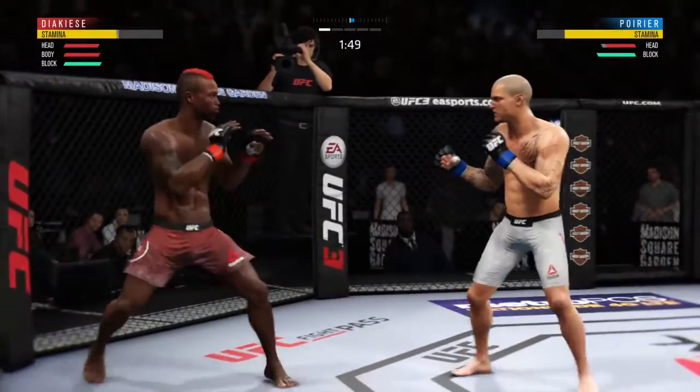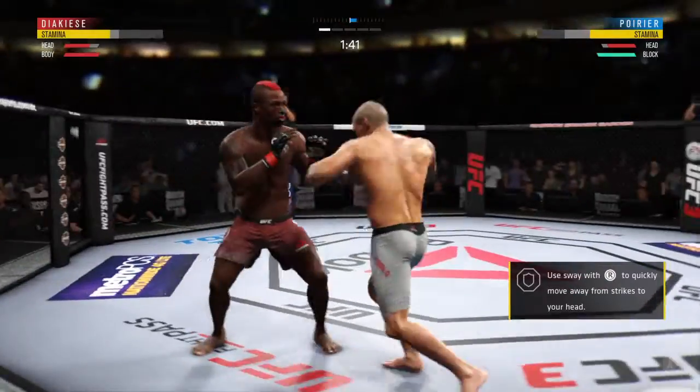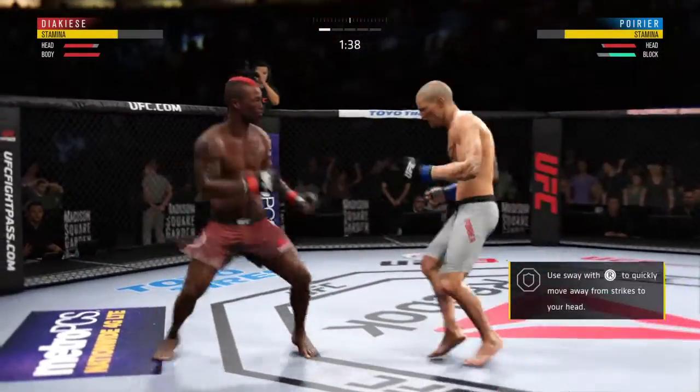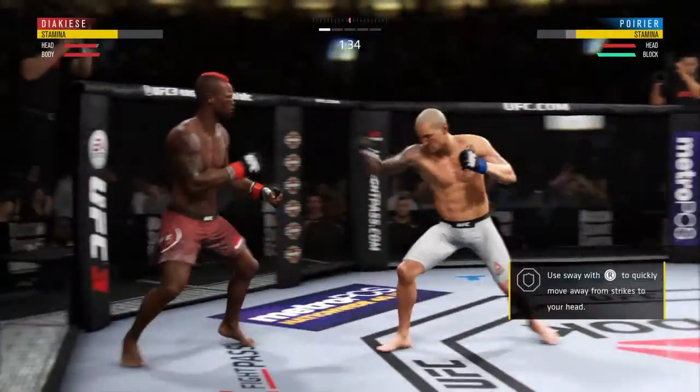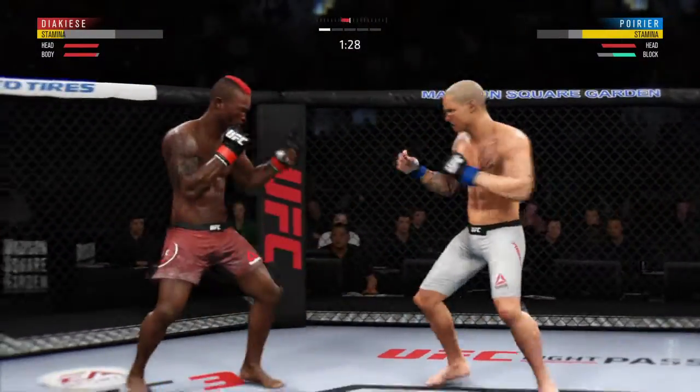I need you to go, buddy! You gotta go! Huge block there! Double jab! Both guys really throwing with authority. Get on your bicycle! He eats the elbow there. That's a good knee to the body there by Dustin Poirier.